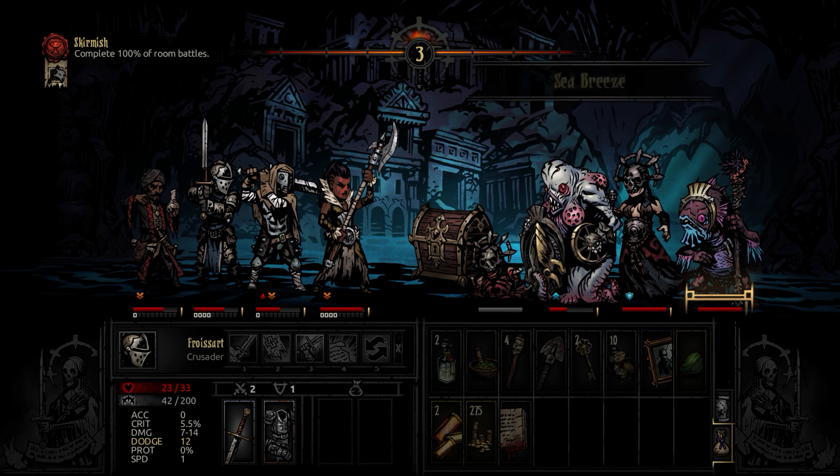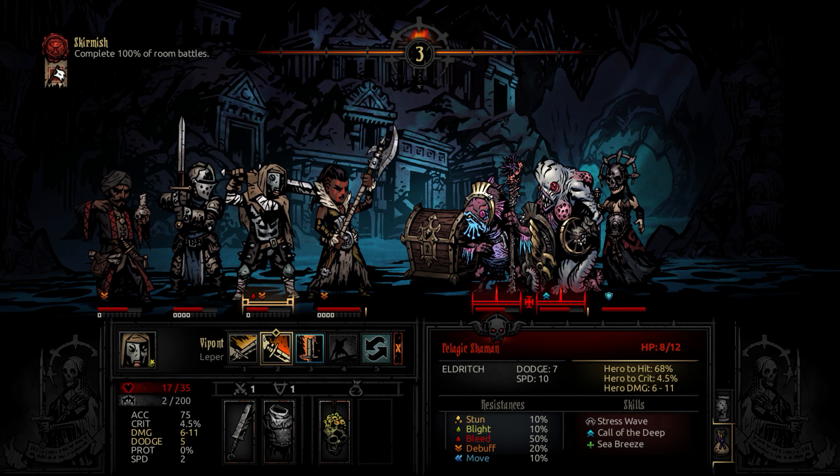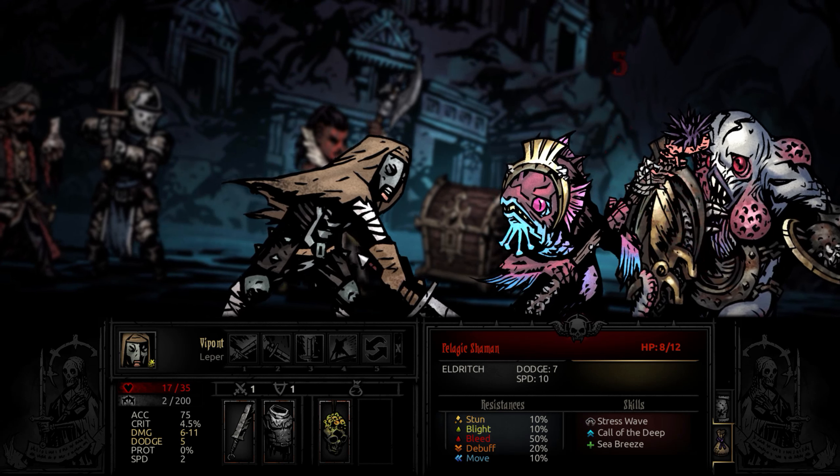Everything we can do to keep our leper alive. Just kill him? 9 to 18 - that leper does loads of damage. We'll only do 4 to 8 over here because of the protection. But if we hew, it'll do 6 to 11. I dodged. Seeing as he's got 25% stun resist, we'll yawp them, get them both stunned, just to waste his buffs.